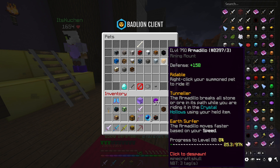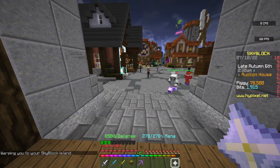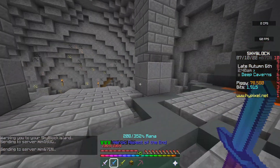We need the armadillo because of the tunnel perk, which helps you break stone while you're riding it. We head to the crystal hollows and start mining in the jungle — there's a specific way to do this so I'll show you exactly how to get through to the jungle easily.